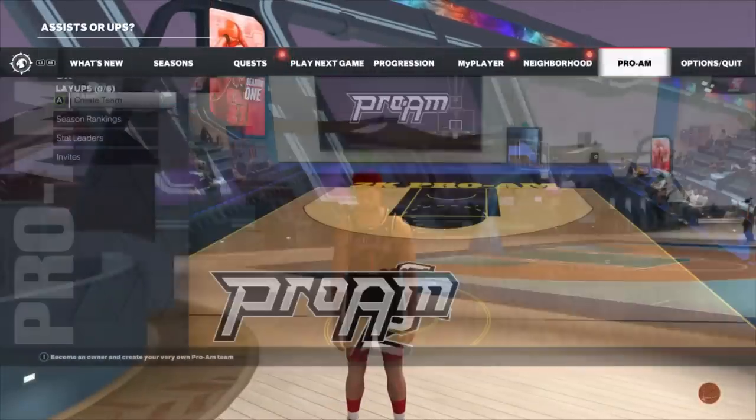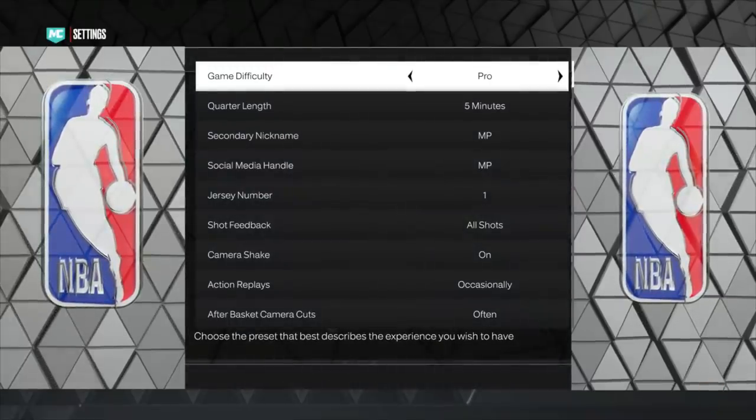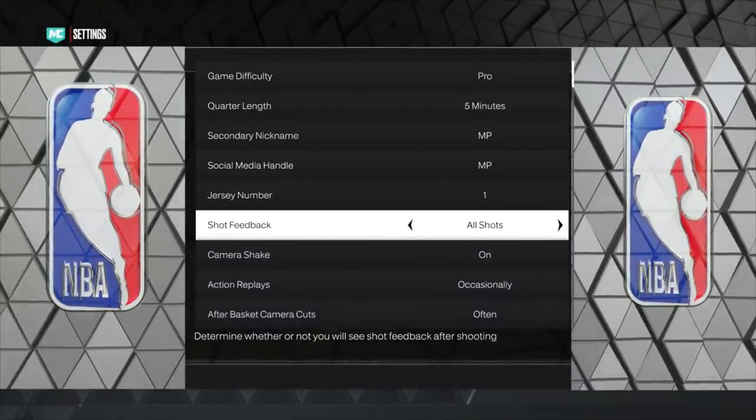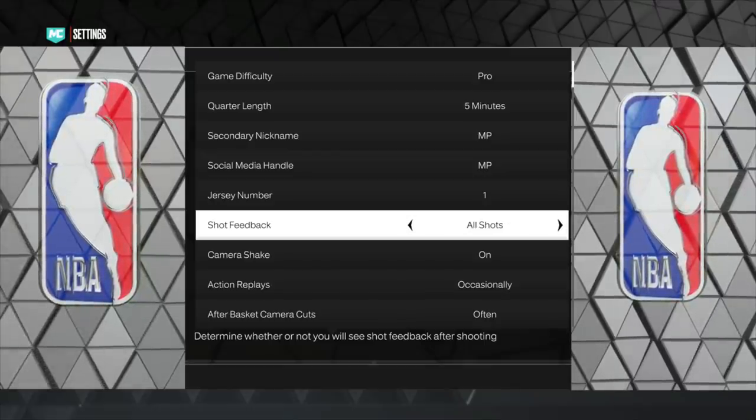Let's go straight to the settings. The first setting you're going to want to put on is shot feedback on all shots. There are a lot of options here — it's probably off or on user-only. Put it on all shots.